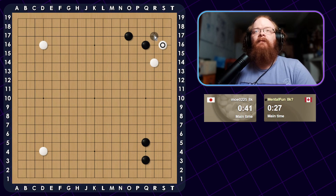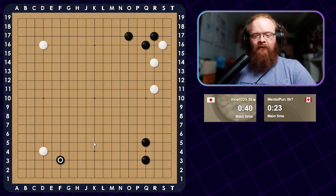I'm just going to take the corner. He can do his two-space here, and I'll be fine just approaching the bottom left. As long as you're playing big moves in the opening, it's not too big of a deal where you play — on the inside or on the top instead of the bottom.